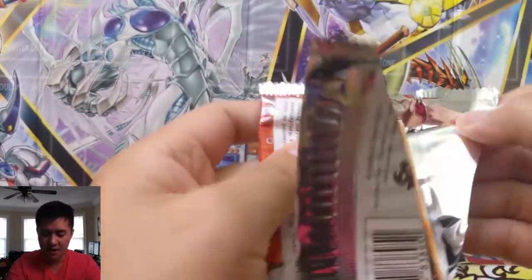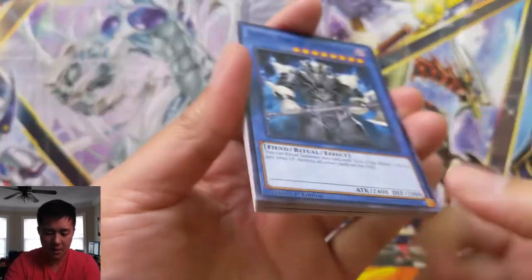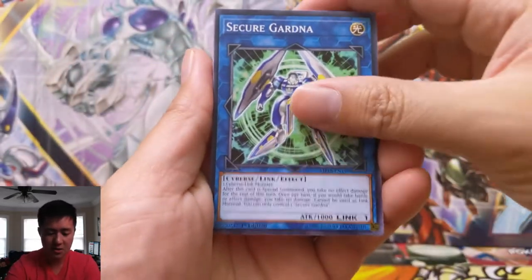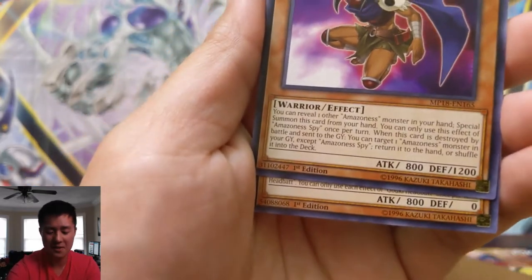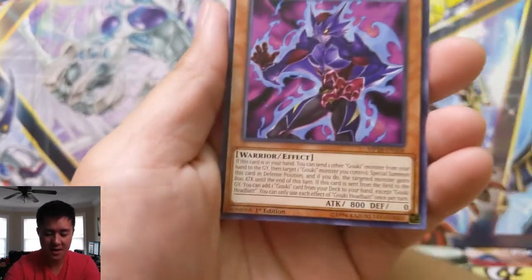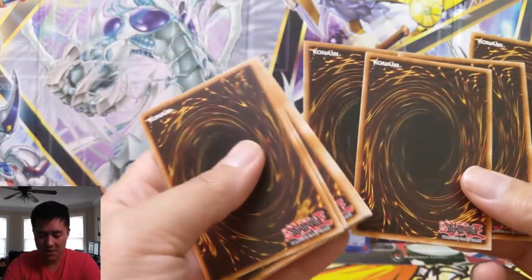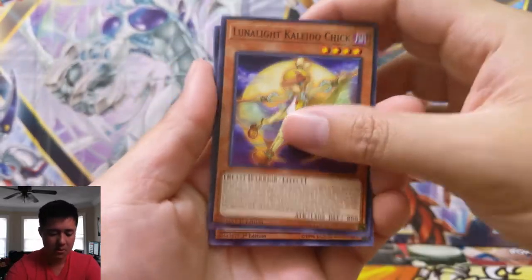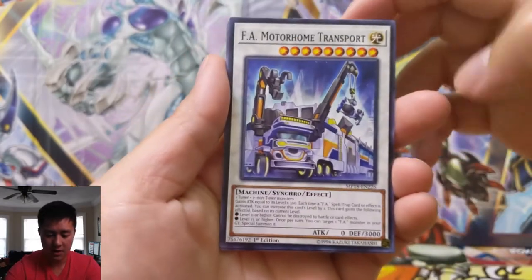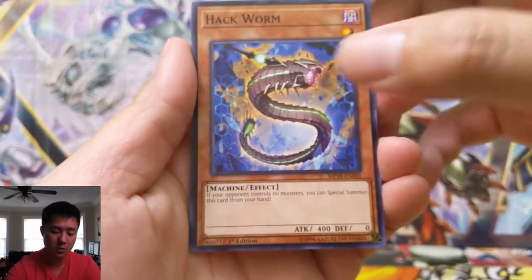On to our last pack — still looking for that Saruuja or Evenly Matched; if we get either one of those I feel pretty confident in winning this battle. If you enjoy this content, do me a favor and hit that like button down below, and definitely go check out Dragomania TCG's channel, link down below. If you visit his channel, let him know in a comment that you were sent from this channel. If you did come from his channel, welcome! We do very similar content — all the different TCGs: Magic, Yu-Gi-Oh!, Pokemon, and we also do some gacha games. If you enjoy what you see, hit that sub button.